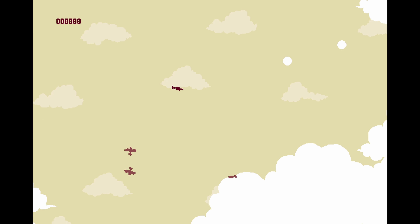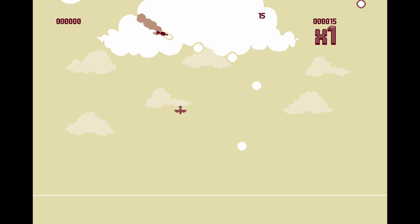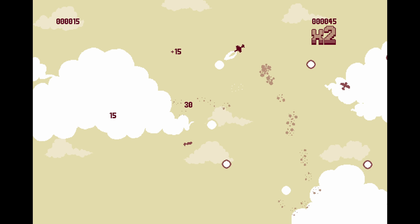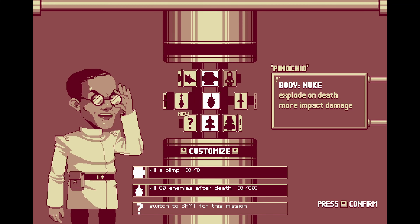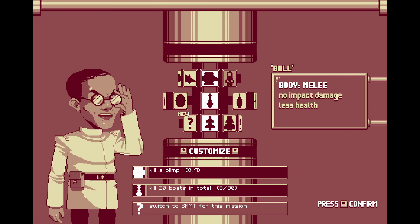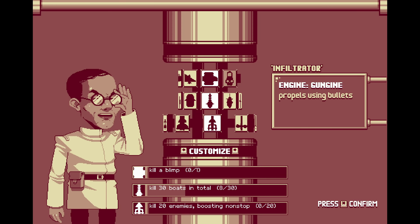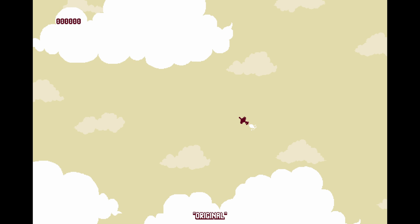Luftrausers is a bullet-hell shooter game developed by Vlambeer and published by Devolver Digital in 2014. In Luftrausers, you pilot a plane, shoot at enemy planes and boats, while dodging their bullets and trying to stay alive. Your goal is to complete simple missions the game gives you, and to get as high a score as possible in order to unlock new parts that you can customize your plane with. At first when I started the game, it felt insanely difficult.